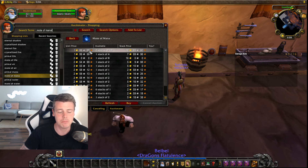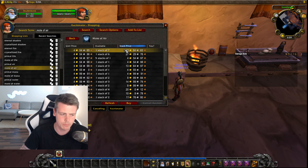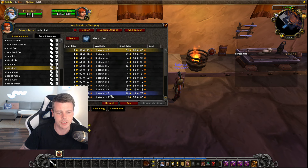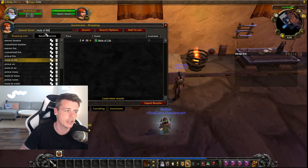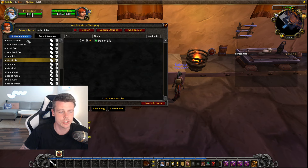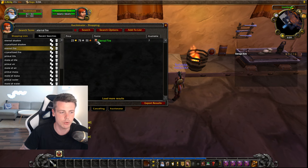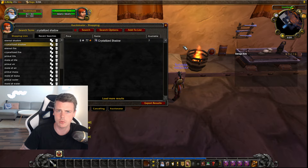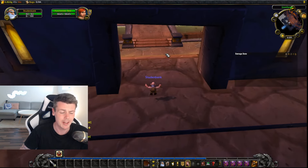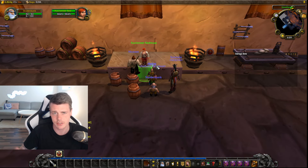But sometimes you're lucky and there are multiple stacks of 10 right there — a lot of them — so you can make a lot of gold. Don't get discouraged; it's perfectly normal. Auctionator will save your recent searches and you can even make a shopping list and add these items, so you can quickly check each one to see what's profitable. This works in retail WoW as well — back in TBC Classic and Wrath of the Lich King Classic I made a lot of gold with this using the crystallized and the mote.